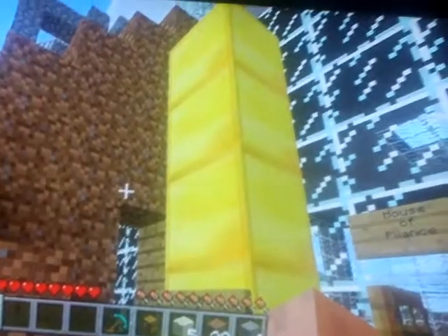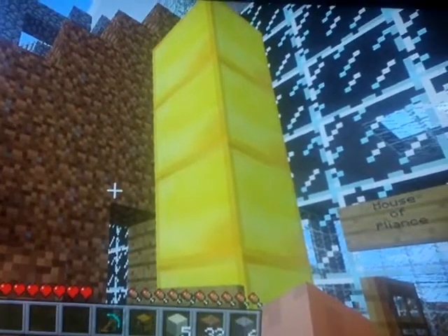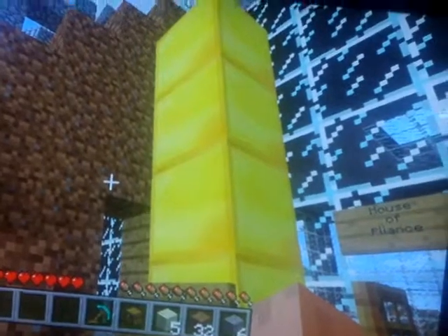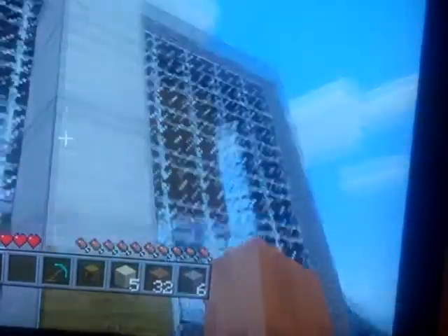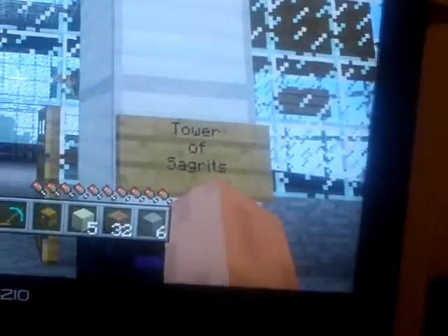I don't know if you guys watch One Pug Life or Bill's T-Max, or any of the Canadian guys, but they always talk about chooching their cigarettes, so I thought I'd make them something right here. It's the Tower of Cigarettes — see right there. I made four iron blocks on top of an obsidian block.